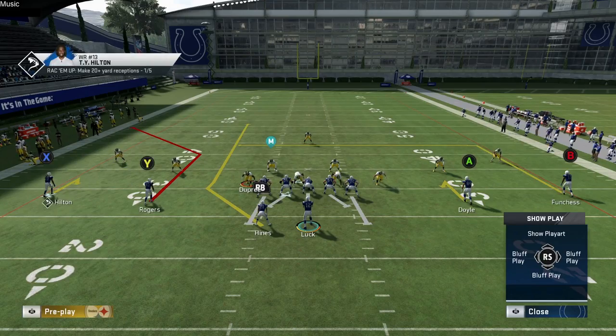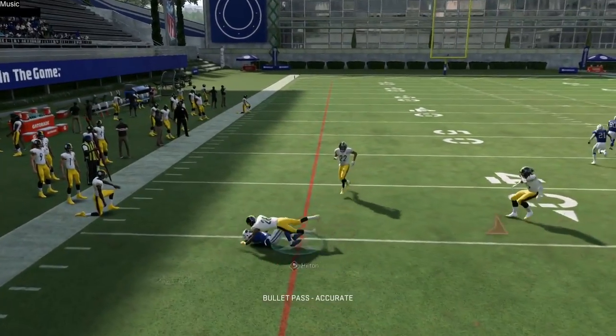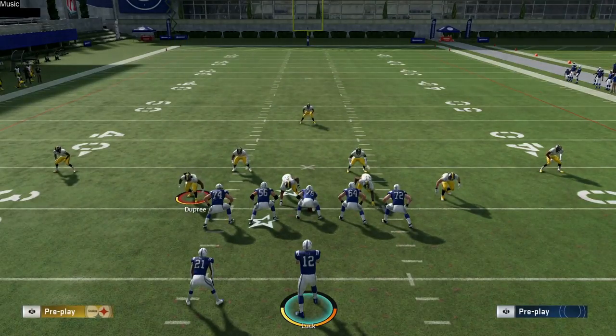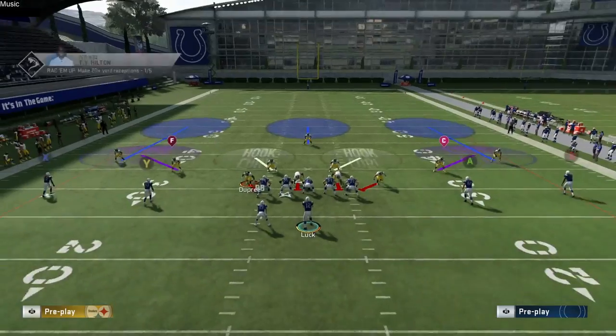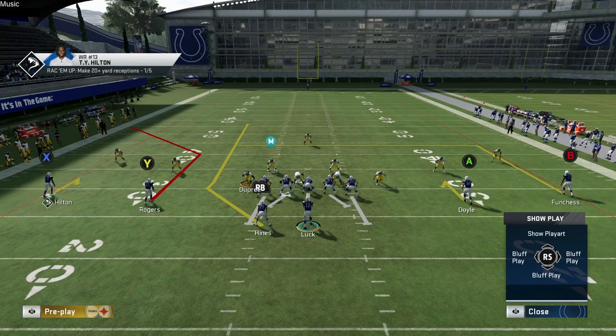I'm going to break down the main three throws you're going to get from cover three. You're mainly going to work the smash concept — that baby corner hits on the outside, it's money against cover three. Actually, the best route against cover three is this corner route by Y. It's probably the best corner route against cover three, especially working the smash concept, because most corner routes drop back deep and end up getting played — but in this situation the corner drops too deep.